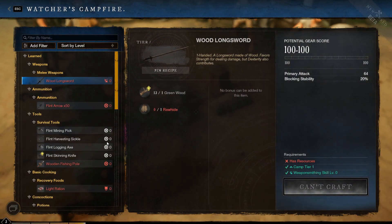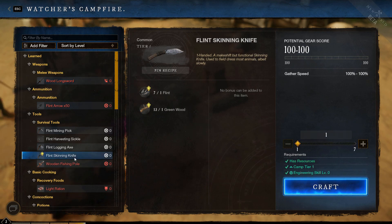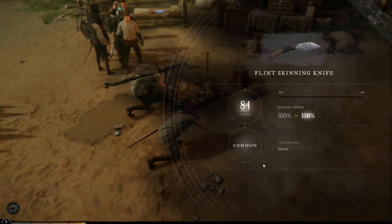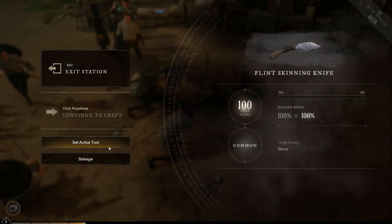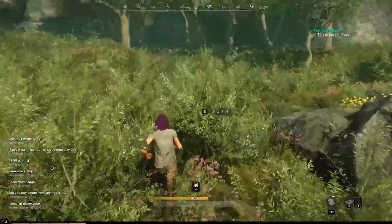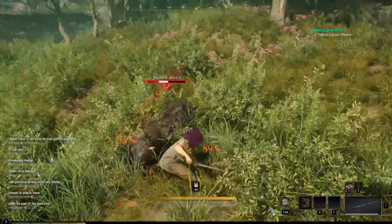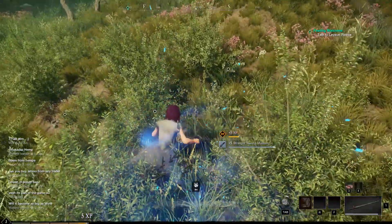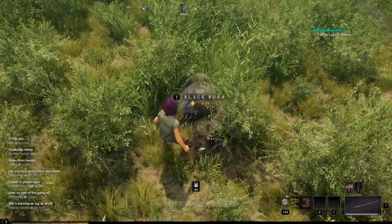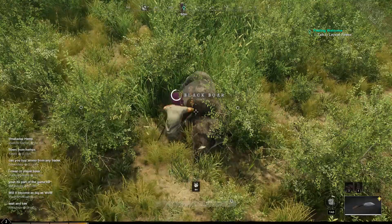Campfires are where you do cooking, but you can also craft survival tools like a mining pick or skinning knife to gather more resources. Gathering resources is a huge thing in this game — it's very crafting oriented. You have to go out, gather things, and cook your own food to get your health back, which also gives buffs. You can even craft your own swords and armor, and crafted gear is actually really powerful, so you're encouraged to craft your own.